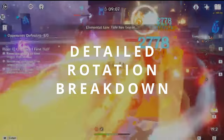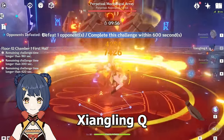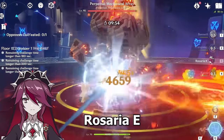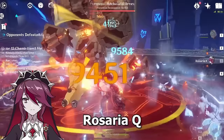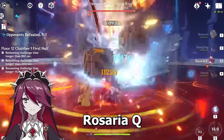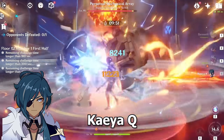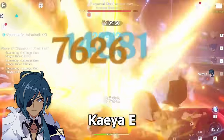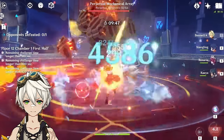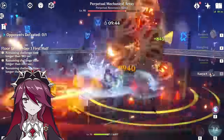Here's a more detailed breakdown. Start with Bennett's burst, then Xiangling's burst to snapshot Bennett's buff, then use Xiangling's skill, then Rosaria's skill which gives your entire party a crit rate buff, then use Rosaria's elemental burst to snapshot Bennett's burst's buff, then use Kaeya's burst and skill. You've now used all of your elemental bursts, so switch to Bennett to use his skill, then switch to Rosaria to use her skill, and finally switch to Kaeya to use his skill.